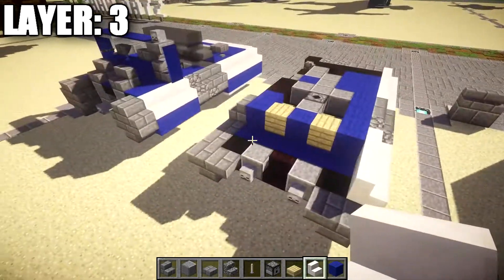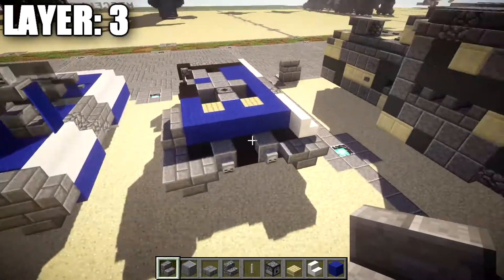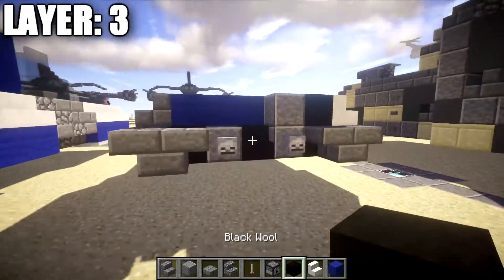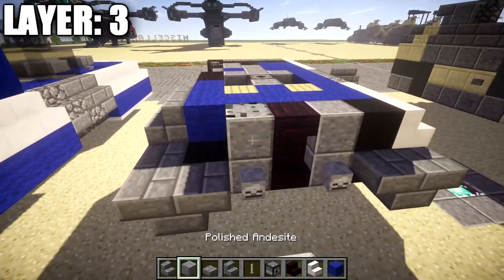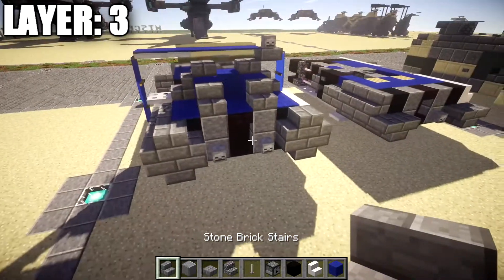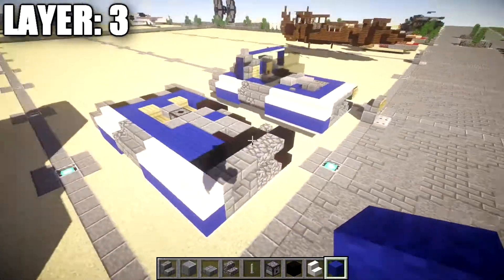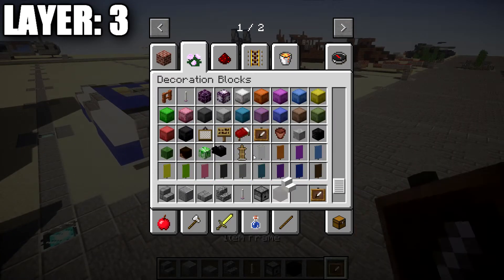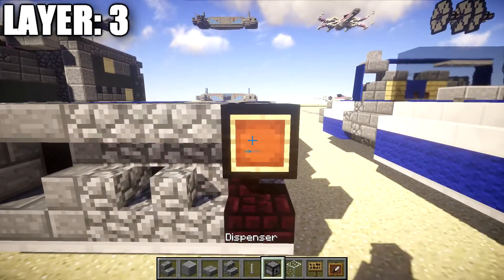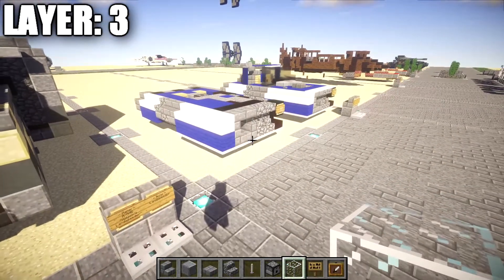Continue along the side placing one and two quartz stairs back, then a row of one through five blue wool blocks followed by a stone brick stair on the outside. On the inside place a black wool block behind the quartz block, a polished andesite block, a nether brick upside-down stair, another polished andesite block, a black wool block, and a stone brick stair. On the back place two stone brick stairs back-to-back on top of each other to round off the two engines. Finally, place an item frame on the black wool block at the left front, insert a glass block, and cover it with a sign for the front headlight. That's it for layer 3.